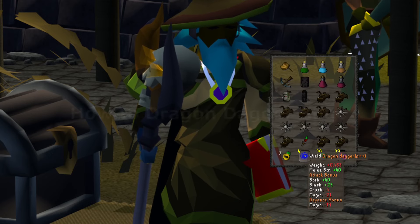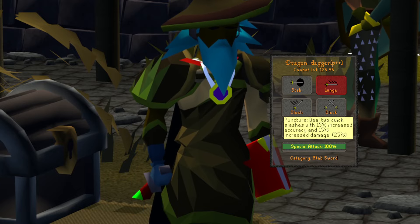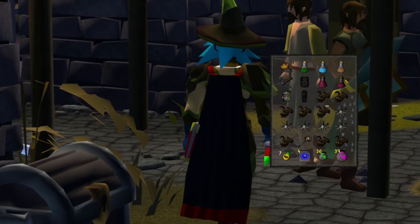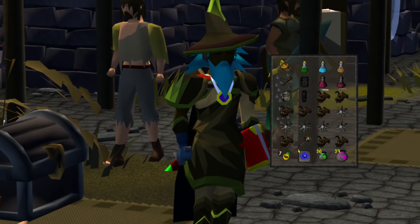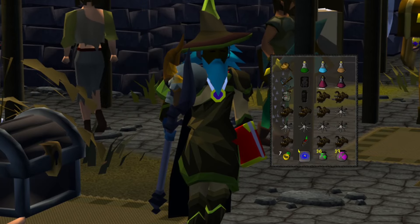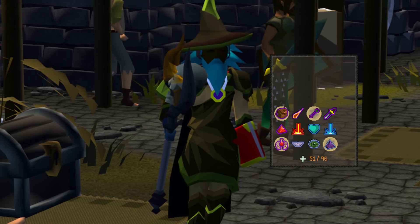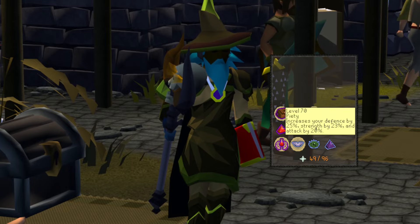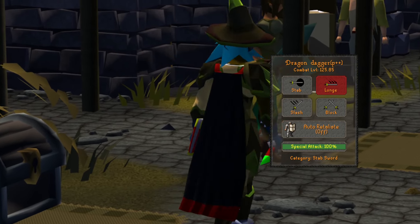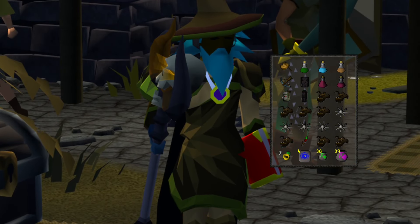For the DDS spec: I click F4 to go to my spec bar. Click 1 to equip my Dragon Dagger, go to 4, click the spec, then click on them — bam, speccing them out. The full sequence is: say I'm in mage and they're praying mage — I hit the mark 2 button, click Piety, go to 1, click DDS, go to 4, click spec attack, then click on them. I can probably still hit them off prayer pretty easily.